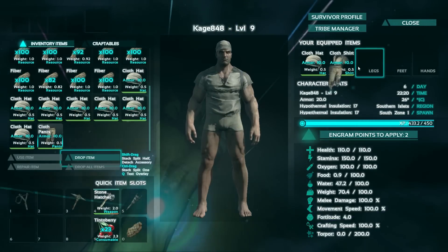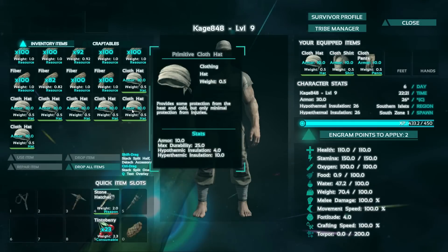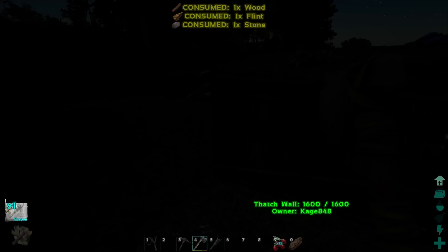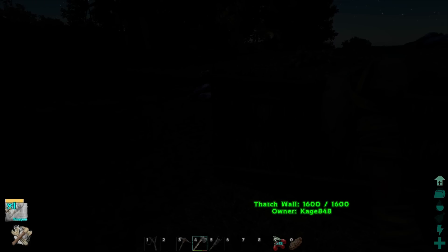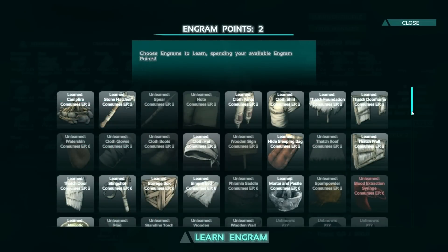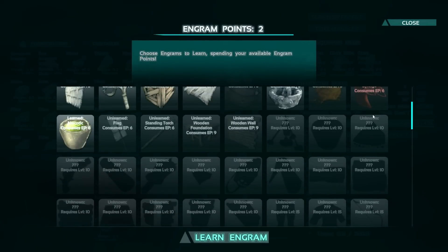Put that on. I'm not sure what I can do with these hats, to be honest. You guys need some light, don't you? I'm crafting up a torch. Did I learn standing torches? That's another thing I have to learn — that's what I'm talking about, you don't get enough points. You simply do not get enough points.